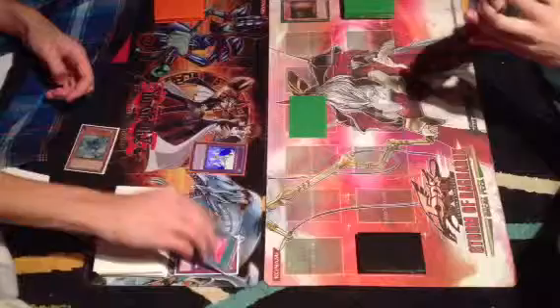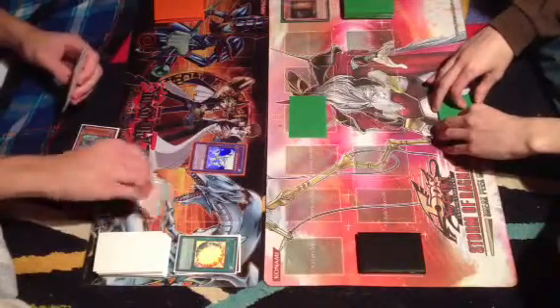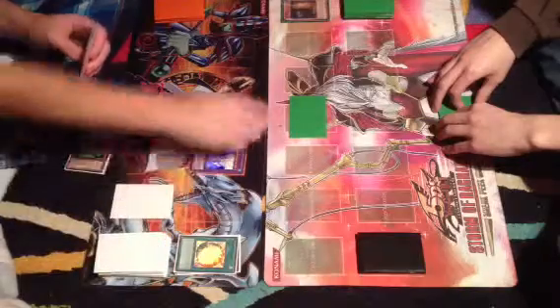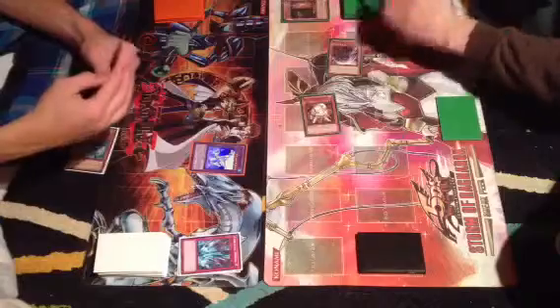I draw a card. Attack the beast — Ryko. Pop your back card — Torrential. Three cards.